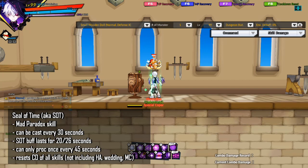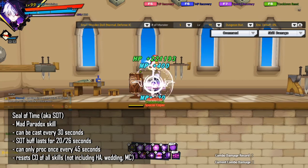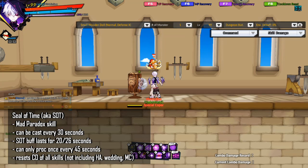Seal Time (SOT) is one of Mad Paradox's skills. Cast every 30 seconds (lower with skill cooldown reduction). Grants you and nearby allies the SOT buff lasting 20 seconds (26 seconds with Killing Blow 1 skill trait). Recasting refreshes duration. If hit by something that should kill you, you will not die. Surviving a killing blow means you cannot get SOT again for 45 seconds, indicated by a time sickness debuff symbol. SOT also reduces skill cooldown time of all party members within range upon cast. BSOT, Benediction, and SOT do not overlap.